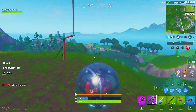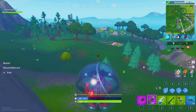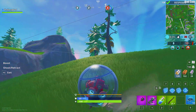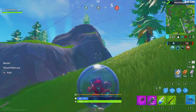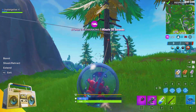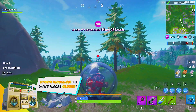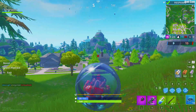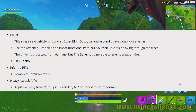The Baller is a single-seat vehicle found at expedition outposts and around pirate camp loot stashes. Use the attached grappler and boost functionality to pull yourself up cliffs or swing through the trees. The driver is protected from damage, but the Baller itself is vulnerable to enemy weapon fire — you only get 300 health with this vehicle.